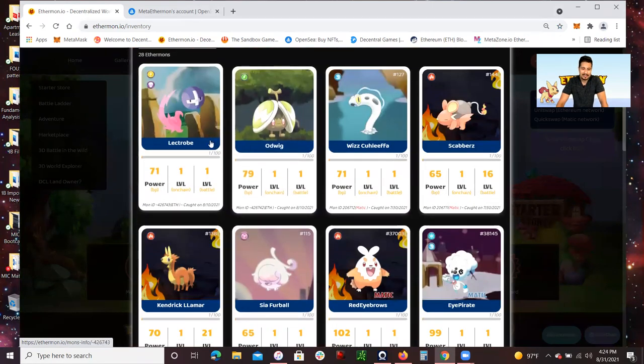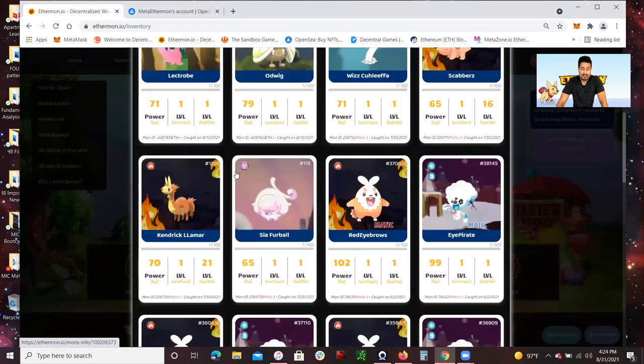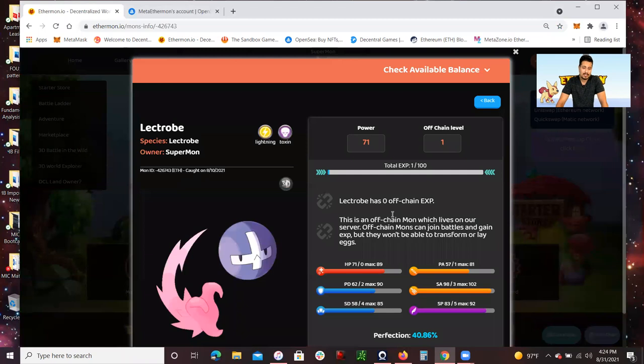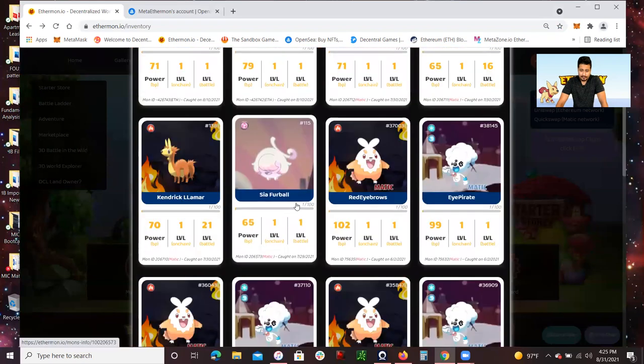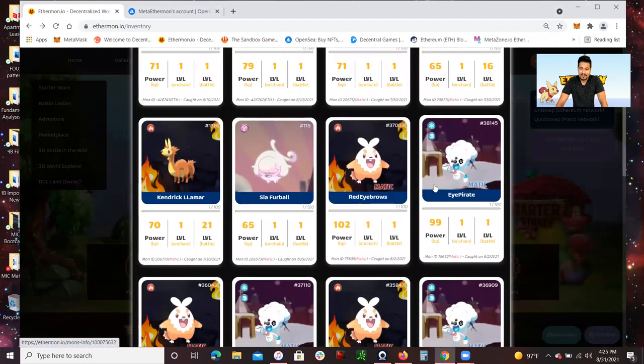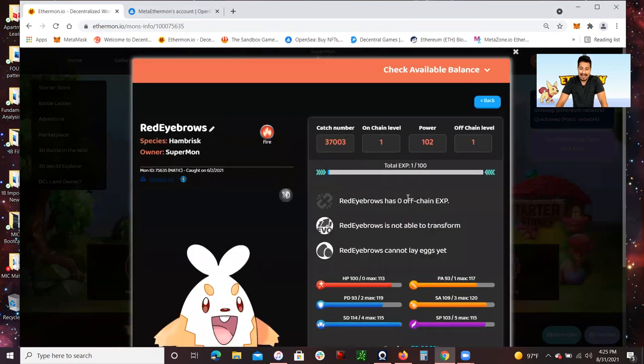So you cannot sell the off-chain ones — they only belong here on the platform. That's where things get a little bit tricky. As you guys can see right here, it says this is an off-chain Mon which lives on our server. Off-chain Mons can join battles and gain experience, but they won't be able to transfer or lay eggs. Now, these Matic Ethermons you're actually able to transfer onto the Matic network, and these are the ones you can build and train over time and increase their on-chain level.